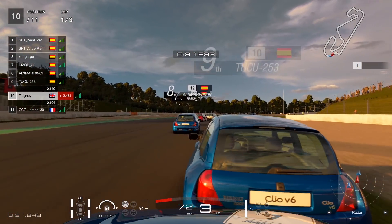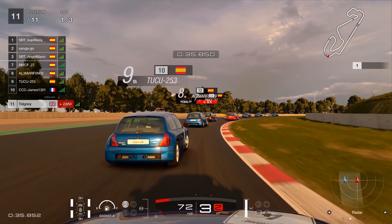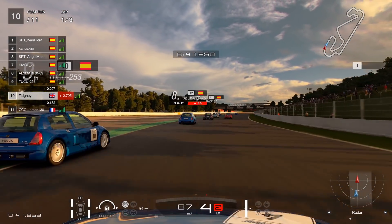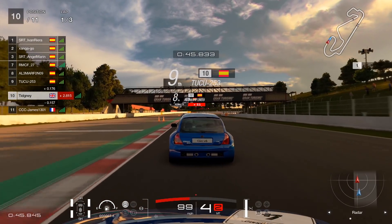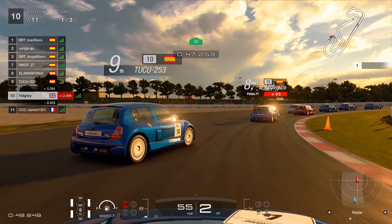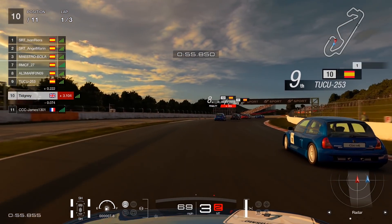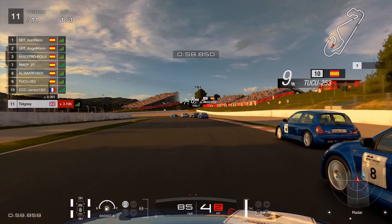I didn't expect the Spanish driver to brake that much for this corner. I would recommend you do not brake here — I never brake on that corner in Gran Turismo. Just roll the car through it; it doesn't unsettle the car. You can see how the rear comes out on this Clio, so be careful. I'm using brake balance minus one towards the front, which I'd recommend. Zero is fine but you'll need to manage the oversteer.